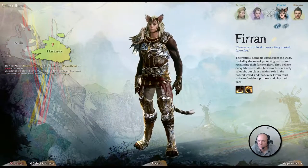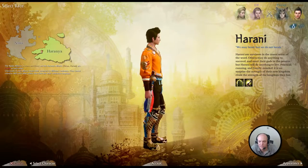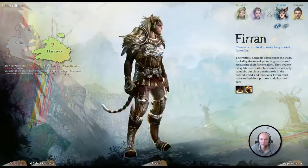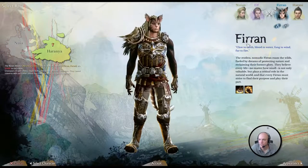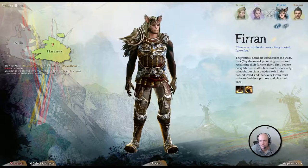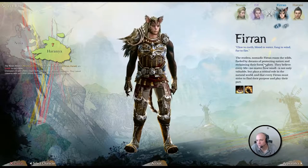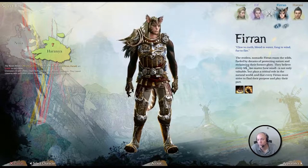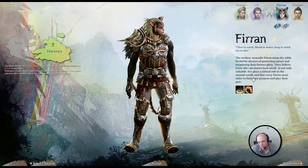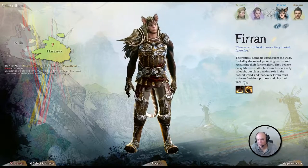I kind of like these cat people. I think they're kind of cool. The Harani just kind of look like Asian humans. Although, they've got really cool shoes, so that's always a plus. But we're going to make one of these cool cat people. The restless, nomadic Firin roam the wilds, fueled by dreams of protecting nature and reclaiming their former glory. They believe every life, no matter how small, is not only valuable, but plays a critical role in the natural world. And that every Firin must strive to find their purpose and play their part.